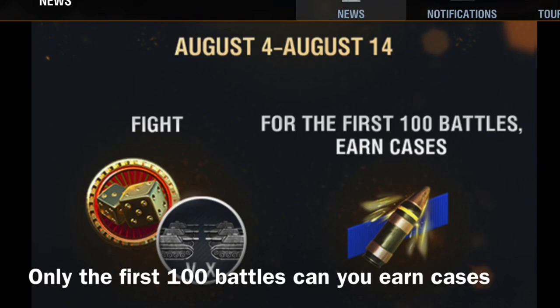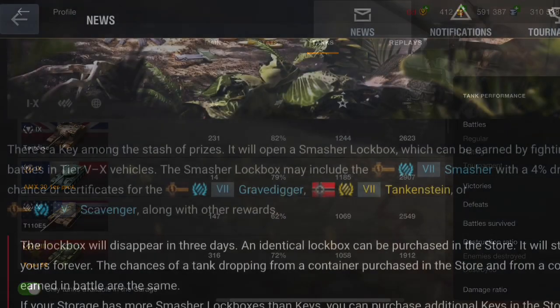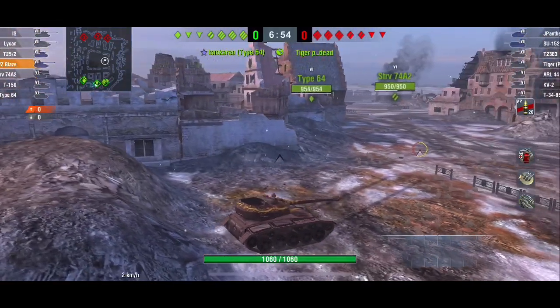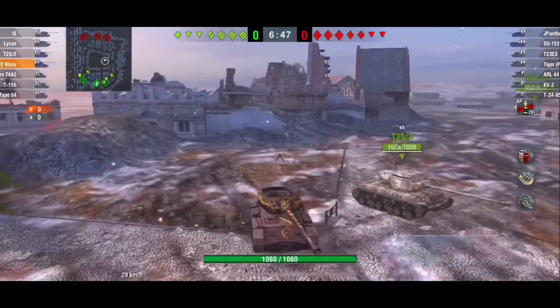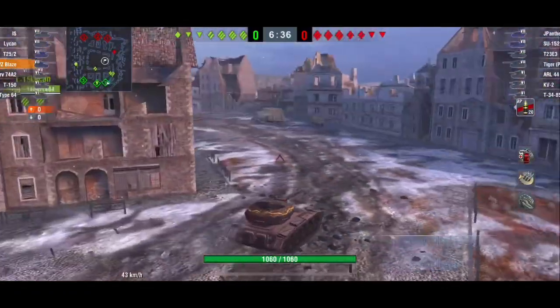Looking at how cases work: for every 10 XP you earn in a battle, you get one case. To be as effective as possible and help you get either the key or the WZ, go to your tank stats in game and click the star at the top — it'll rank your tanks from most to least XP earning. Remember this is only for tanks of tiers 5 through 10, so look at your highest average XP-earning tanks in those tiers to get either the key or the WZ fastest.